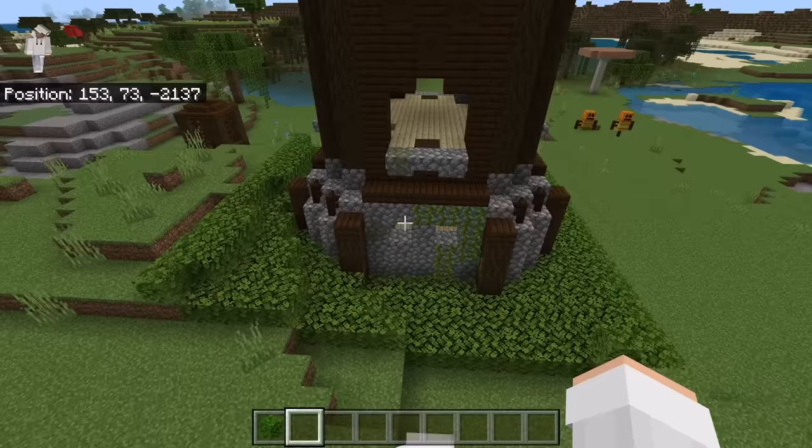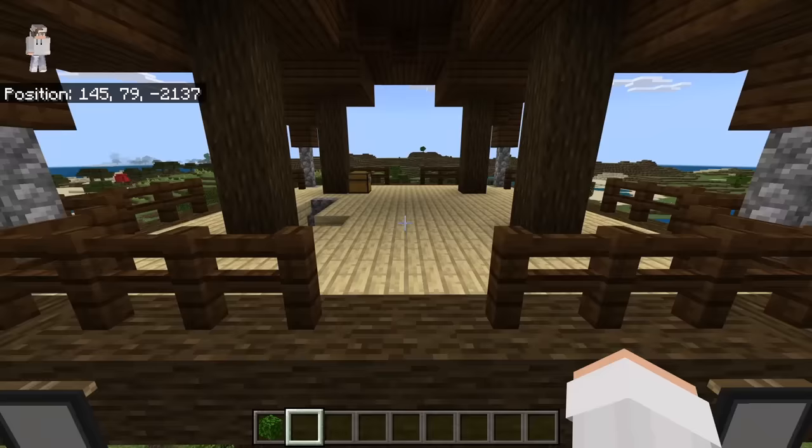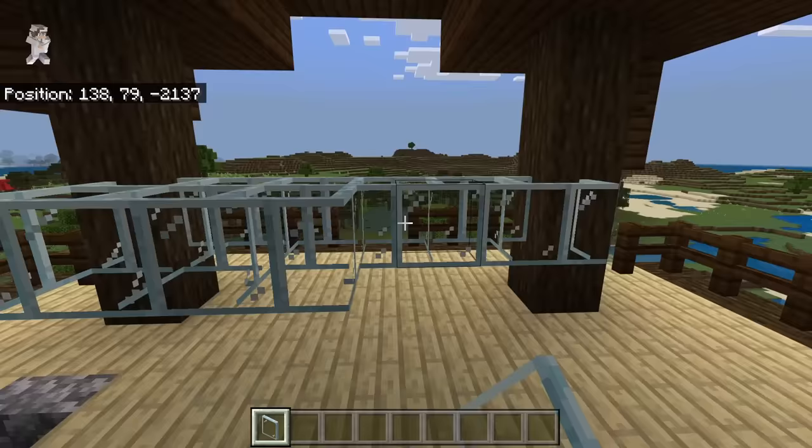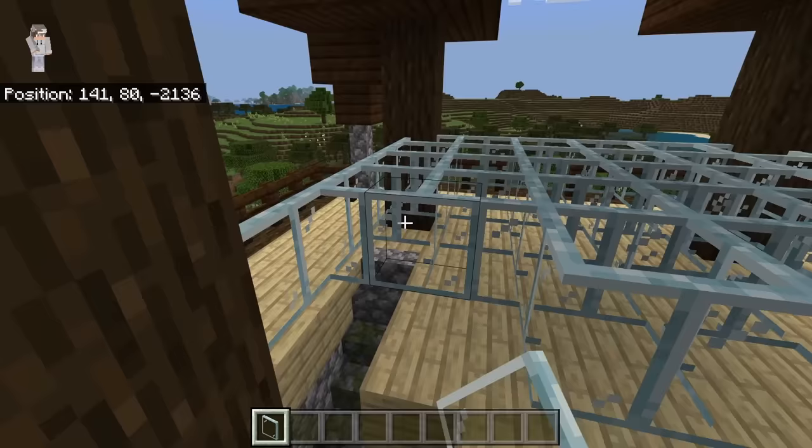The next step is to go to this top area of the pillager outpost. Then break his chest. Then place glass panes in this area. Make sure you place the glass panes at the same spots as I'm placing them. By placing these glass panes, you will be able to find the pillager spawn spot.